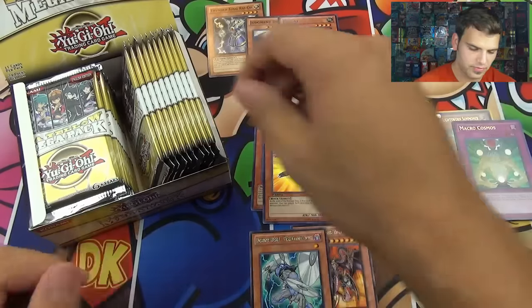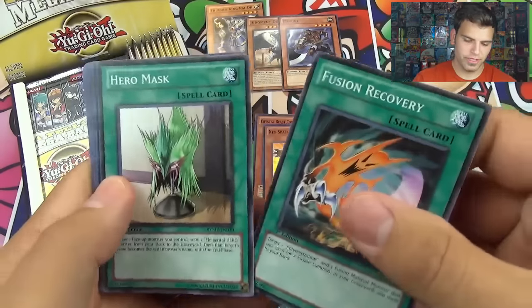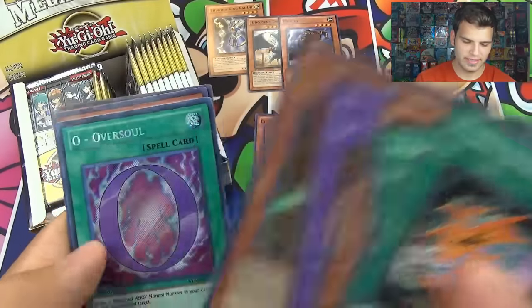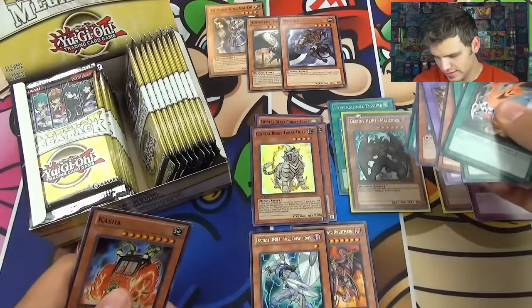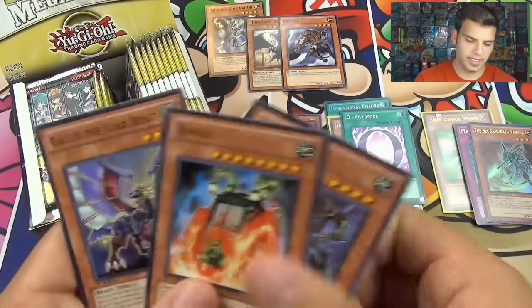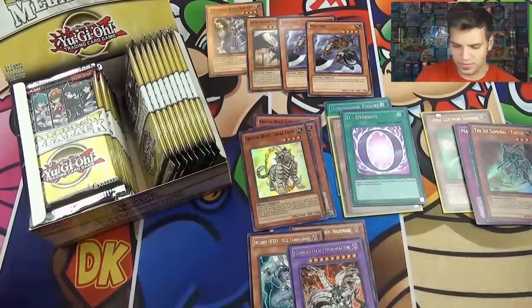Next pack. Fusion Recovery, Hero Mask, Sapphire Pegasus, Cameratec, Over Dragon, Six Samurai Yadiza, Over Soul, Topaz Tiger. The awesome Six Samurai are also in this set. Kasha — kind of got the Six Samurai feel. Mizuki again. Galus is a Star Beast — I think that guy was used for a little bit.